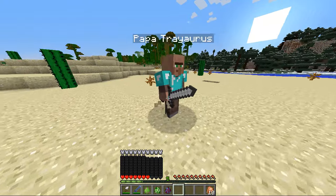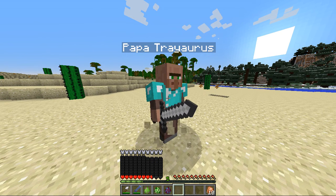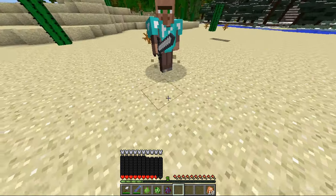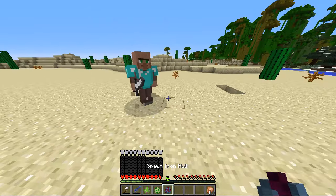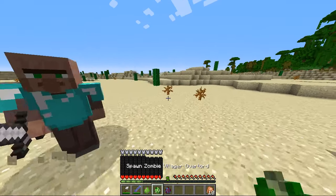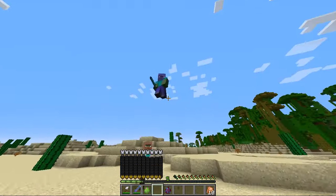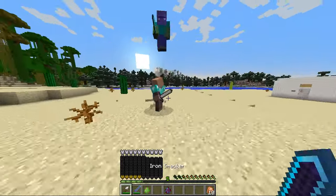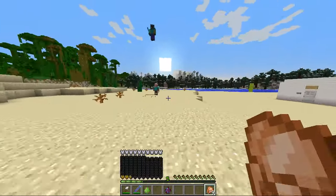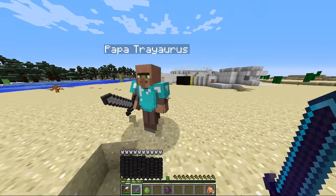Next up, the villager guard — and I didn't know this was in the mod: it's Papatreoros! The mod maker himself! I bow down to you, sir. He's helping me fight the zombie villager overlord. Papatreoros, you're so amazing — he flings the zombie in the air! I am having the time of my life. Look how much damage he did — he's so amazing.